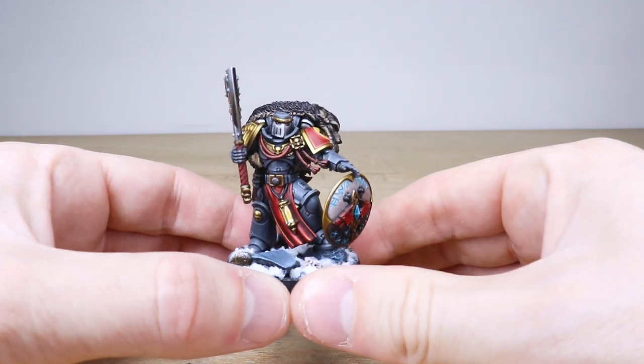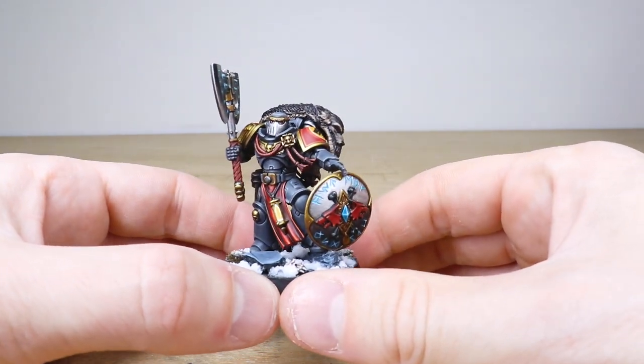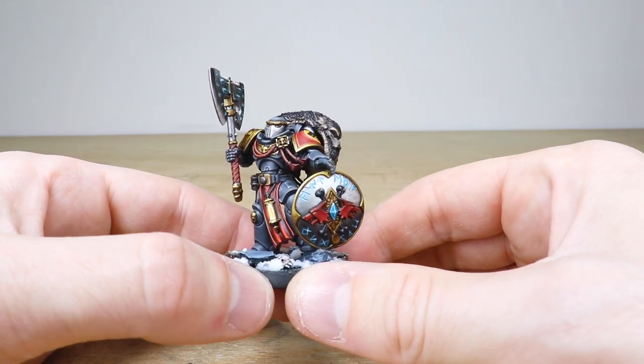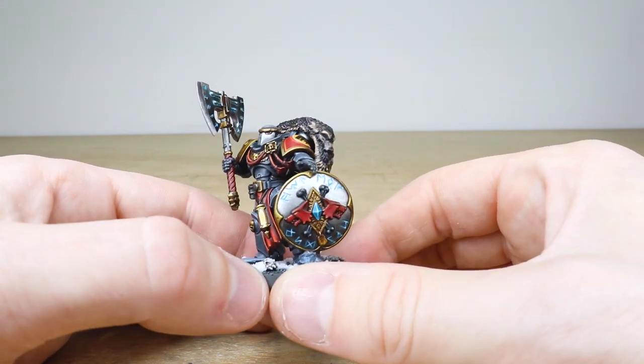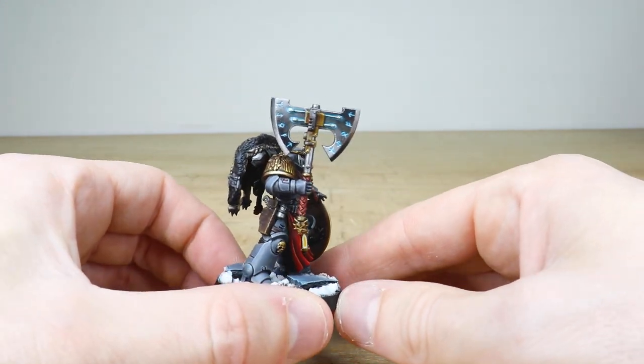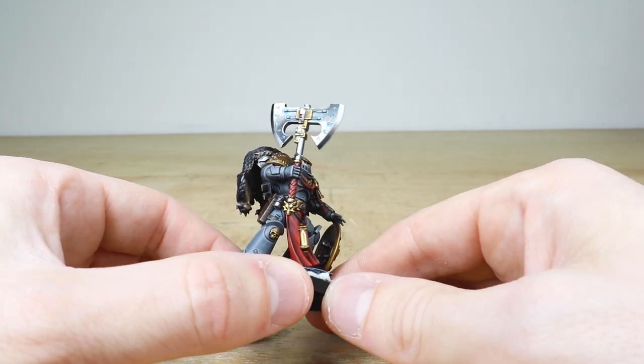Right from the get-go you can see he's got this really classic darker gray armor color, which is just really cool. I do love Space Wolves — they've got that great color way. Very stoic pose, obviously wielding that mighty axe, and Kieran has done a phenomenal job getting that true metallic metal blend down on it, which is absolutely awesome.